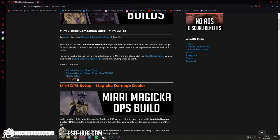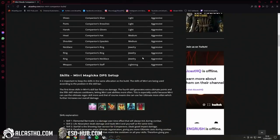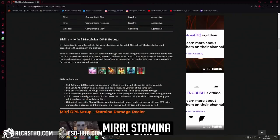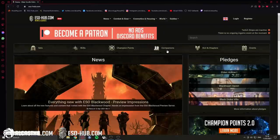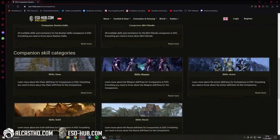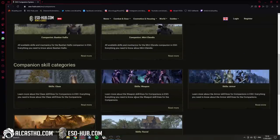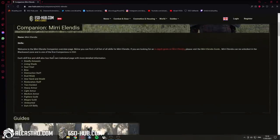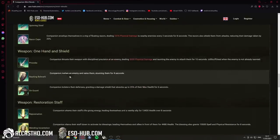That covers Magicka Damage Dealer, Stamina, Healer and Tank — it's all there. I'll put the link in the description with all the skills. On EzoHub there is a full companion section which showcases all the skill categories, more guides, and what kind of skills you can actually use. There are a lot of really cool skills.